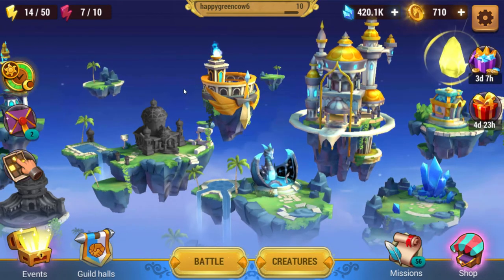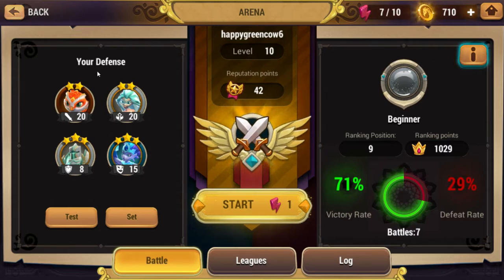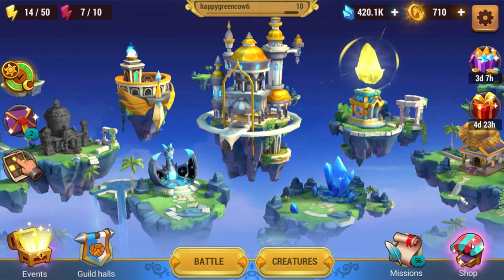Next one is the Arena. I believe it unlocks at level 5 or 6 or so. Arena — you always want to just do it every day. If you have Red Arena Energy points, use them. Always use them. Do your Arena Points, build up your Reputation Points, and you'll be able to buy your PvP books with that.